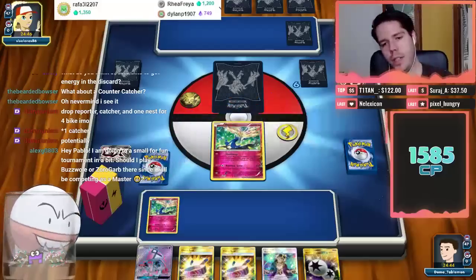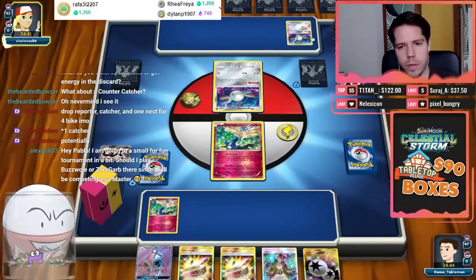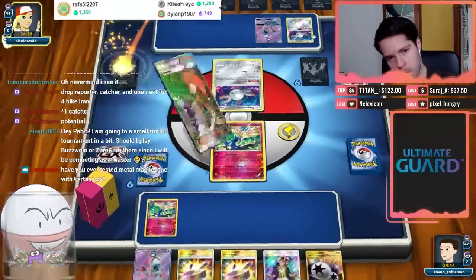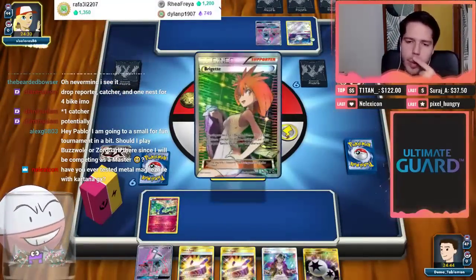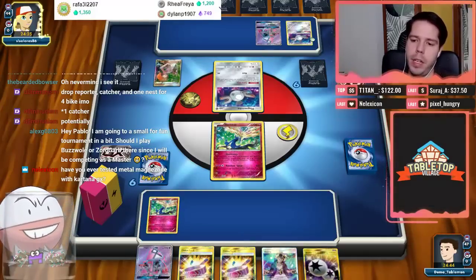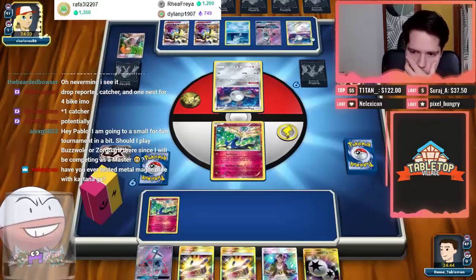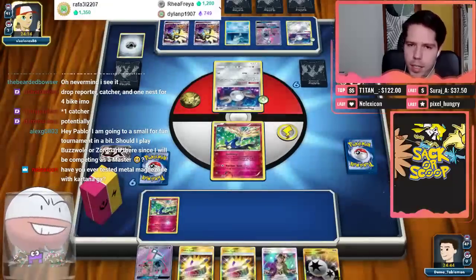We're up against a Metal deck — nice! I'll Lele for Cynthia. Turn one Bridget for my opponent — at least no Parallel City, which is nice. I tested Metal Magnezone with Kartana GX, but Kartana GX deals so little damage. You combine Magnezone with something that can one-shot like Dustmane, but Kartana GX is absolutely atrocious as a main attacking option.